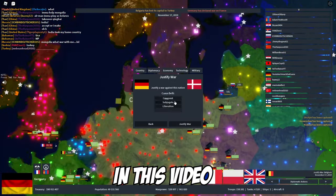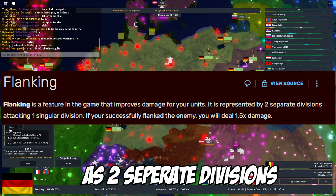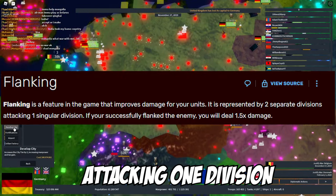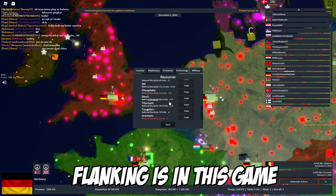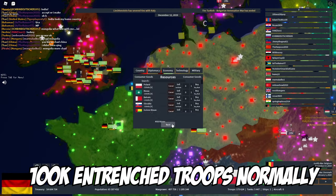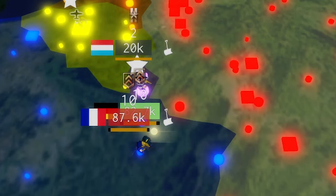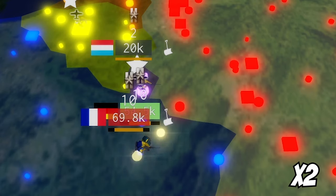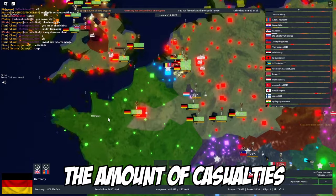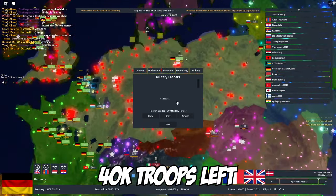The next and maybe the most useful tip in this video is flanking. In this game, flanking is simply defined as two separate divisions attacking one division. To show you how overpowered flanking is, here's a clip of me attacking 100,000 entrenched troops normally. The amount of casualties is not always consistent, but here you can see France has around 40,000 troops left, and they're also experienced.